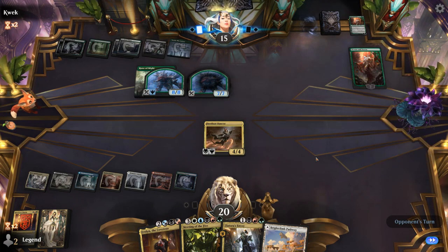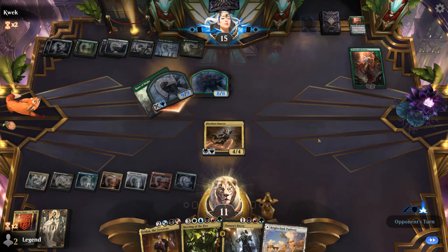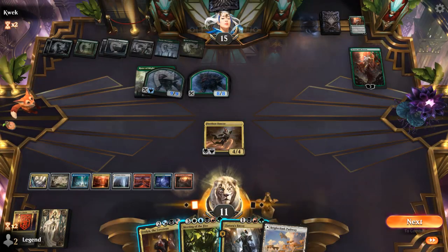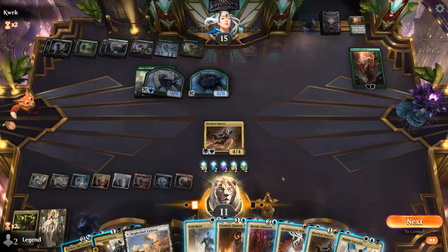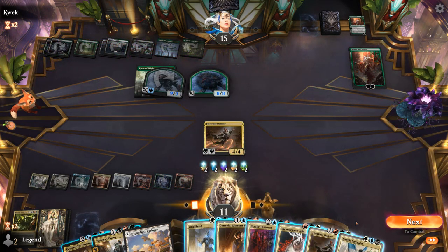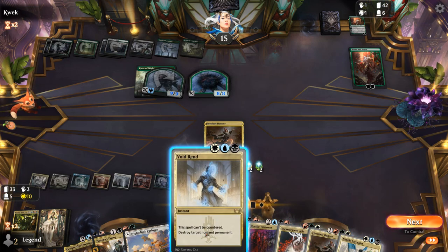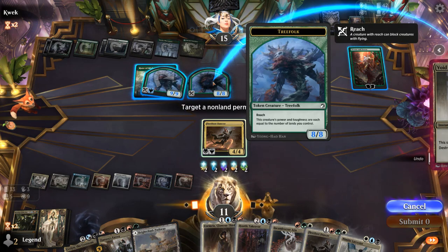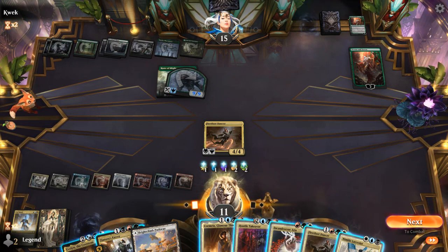Meeting of the Five needs to find some removal as we take 9. We go for it and find Voidrend and Hostile Takeover. Now we have options: Takeover can shrink one of their creatures, Voidrend can deal with the other. We proceed with both plays to clear the board, leaving some good leftovers in hand.